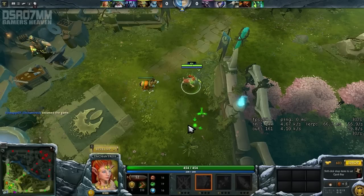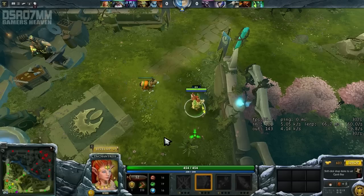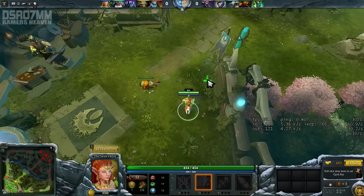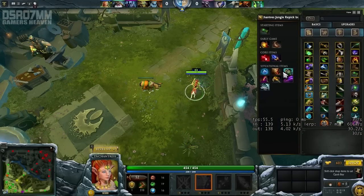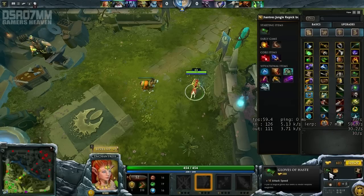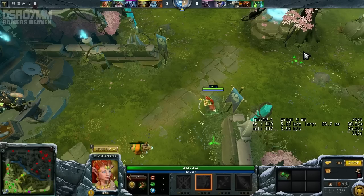Hey everyone, what's going on? It's R07 here. Today I'm bringing you a guide on how to jungle with Enchantress. It's gonna be a greedy build, so we are gonna start immediately and go for Hand of Midas. We will bind Gloves of Haste and basically nothing more.